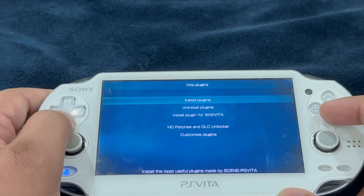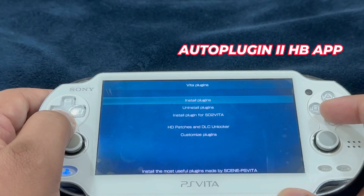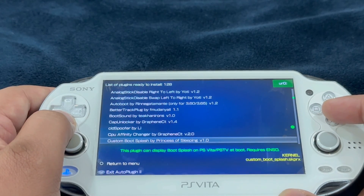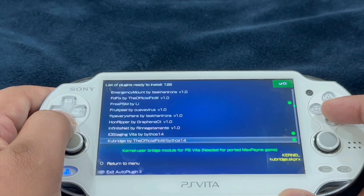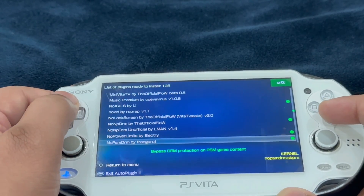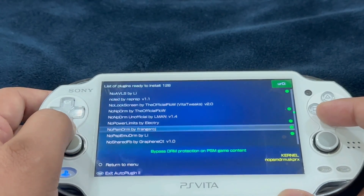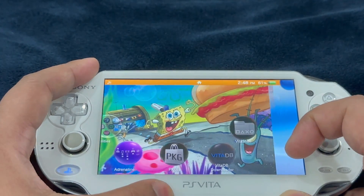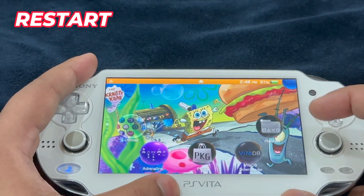Install the NoPSM DRM plugin by using AutoPlugin 2. Head into Vita Plugins, then Install Plugins, and scroll down all the way to N and look for NoPSM DRM. Once you install this, restart your PlayStation Vita — AutoPlugin 2 will prompt you to do that.